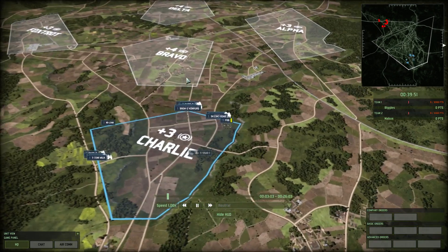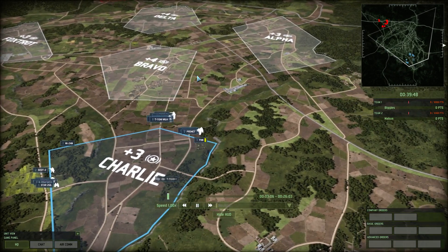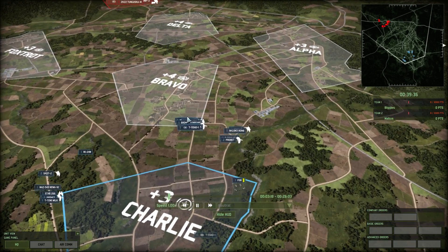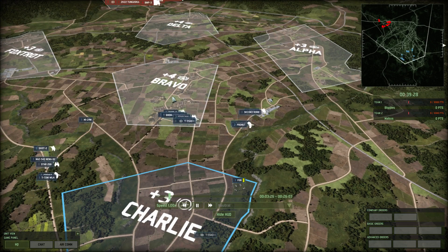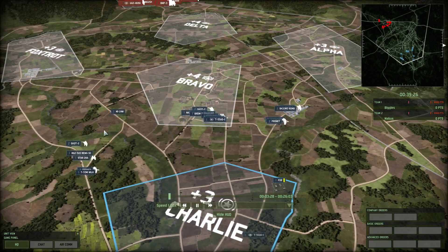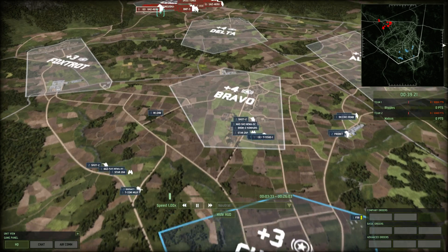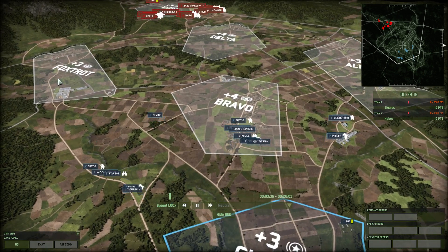My idea here is that my biggest group is going to shoot straight up to Bravo and take this point, secure along the end of this town line, and then put some advanced units into this general area — partly as a small group that can slow him down, allow me to know when he's coming, and do some damage before he hits the main body of my force. And I have a group going out just to secure the bottom end of Foxtrot, and if he doesn't push hard, to go straight up and secure the other side.